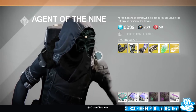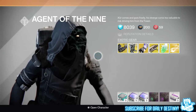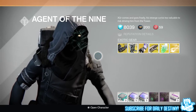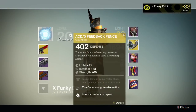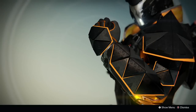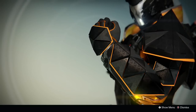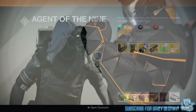Starting with the Titan, I think he will bring the ACD/0 Feedback Fence. These will cost 13 strange coins and they look absolutely amazing. The mods are: increased melee attack speed, replenish super energy when you kill an enemy with a melee, and taking damage from a melee attack deals damage in an area around you. Pretty badass to be honest.